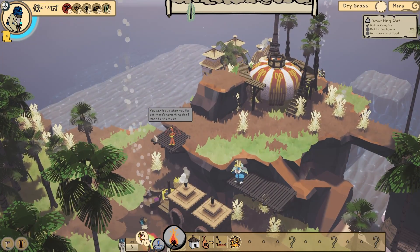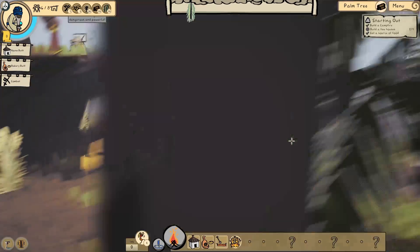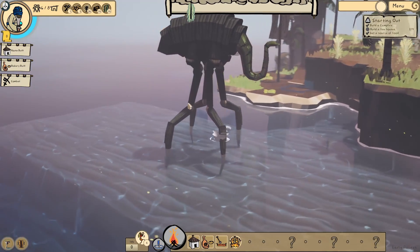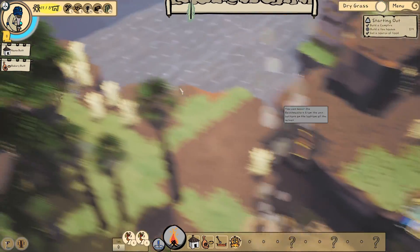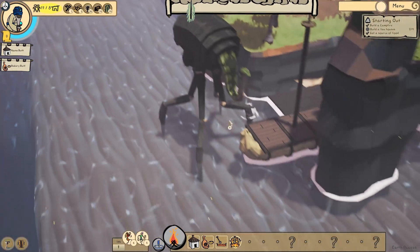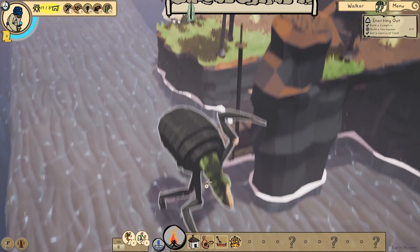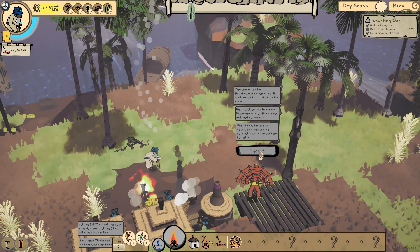There's a walker - one of the many beasts in Kainga. What are you? We're in a fight, we're in a scrap. Hopefully we're going to live. This reminds me of Morrowind for some reason - it's like a snake in a big turtle shell on stilts. He's going to give us some beast masters. And tame that walker. We won our fight anyway. Beast masters - can you tame? He just walks straight through around things, that's a bit weird. Want to tame the beast - it's yours, you can now control it and even build on top of it.